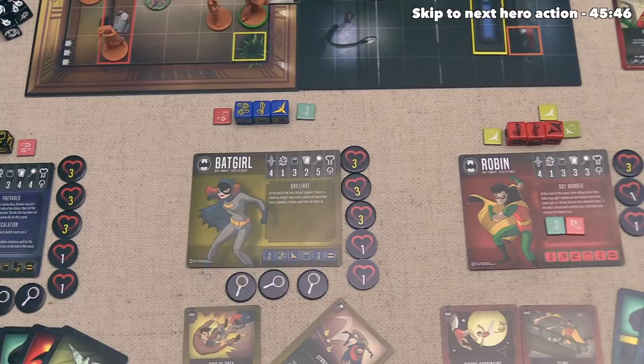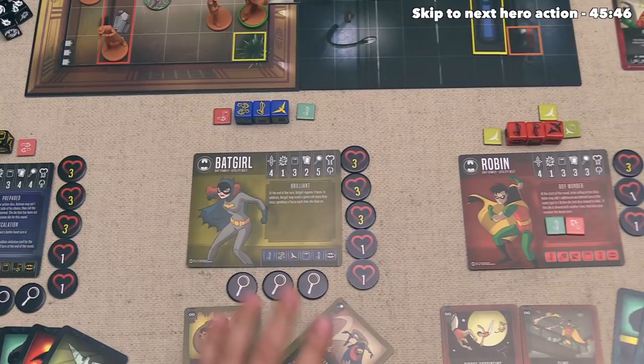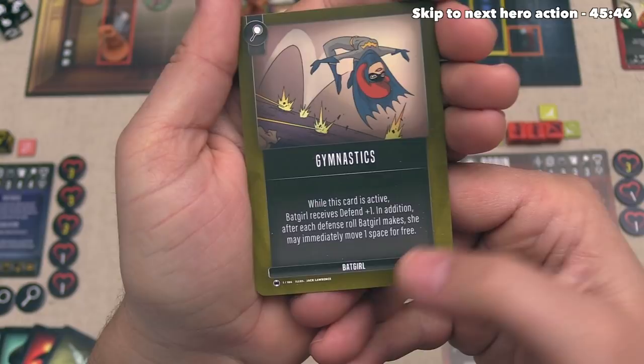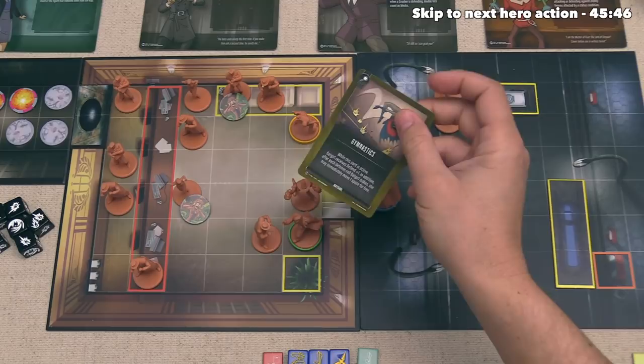Overall this was a great turn for Batgirl, especially considering she did not spend any focus to re-roll and her ability lets her re-roll multiple times. Before she finishes her turn, she is going to turn on a skill called Gymnastics. That costs one focus, and while this card is active, Batgirl receives defend plus one. In addition, after each defense roll Batgirl makes, she may immediately move one space for free. This is worth it overall because Batgirl is now in the middle of the fray in the bank, and getting extra moves plus one defense is certainly a good thing. Batgirl is now officially done with her turn.